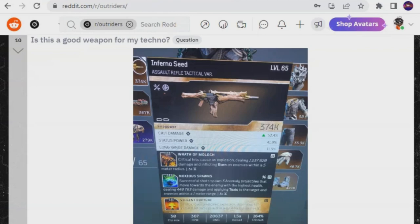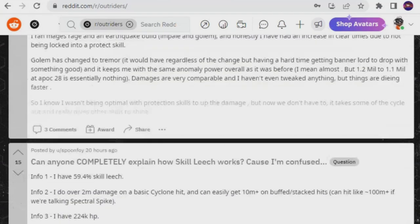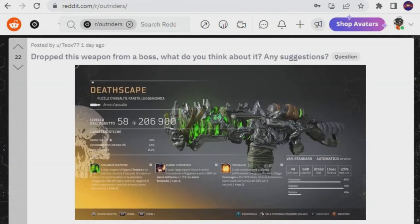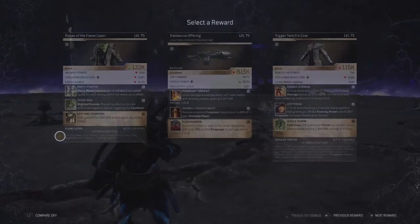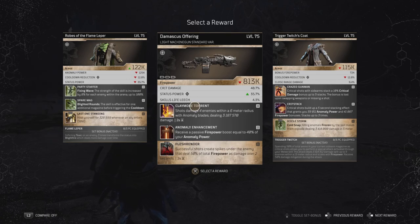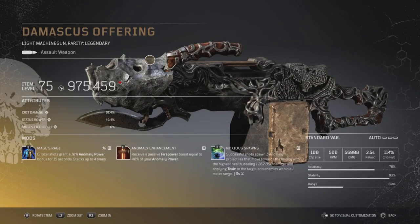Every time I go on Reddit you see plenty of posts of amazing weapons, some good, some not so much. But what exactly is a god roll? To me, a god roll weapon has to have amazing rolls and the stats have to be really high. For example, completing a trial I got a Damascus Offering drop — amazing because it comes with Anomaly Enhancement. The roll is pretty fantastic but the damage not so much at 813. Here's a Damascus Offering I rock with one of my weapons at a much better level — Noxus Spawns Anomaly Enhancement, which always rolls with Mage Rage.